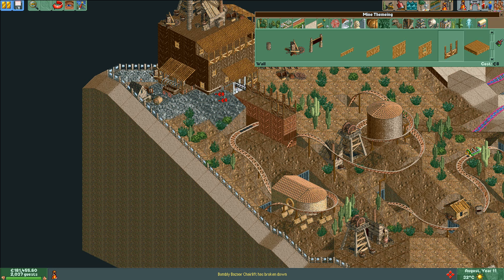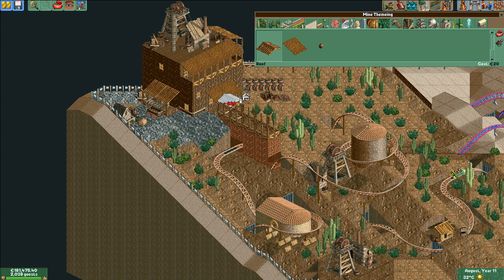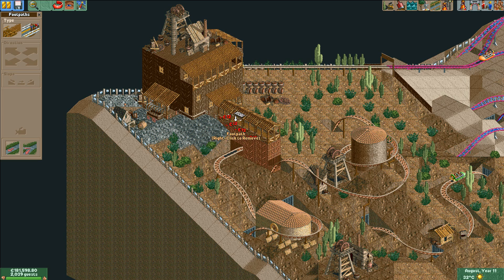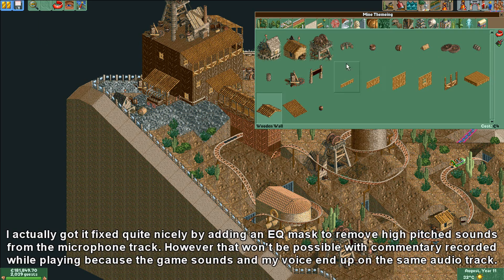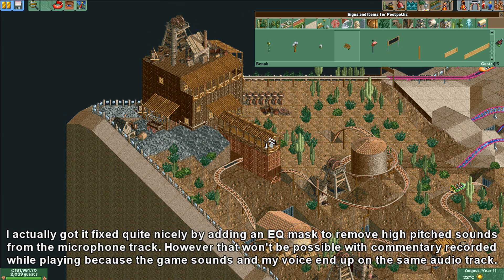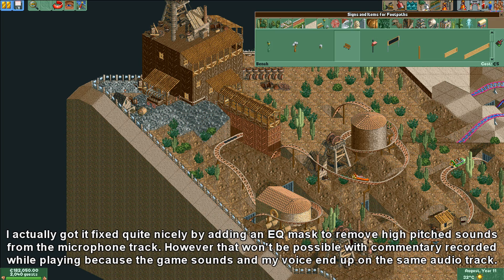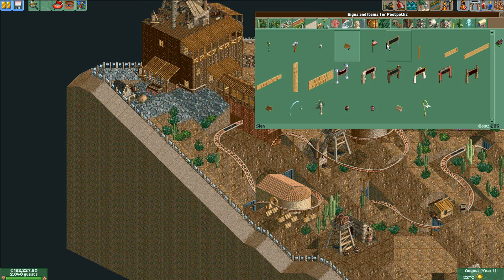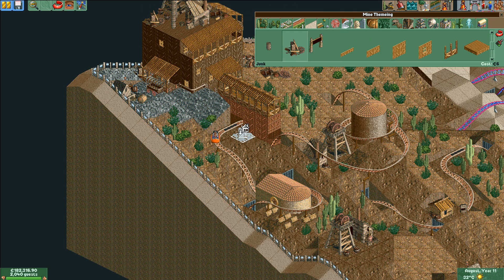Oh and before I forget, one more thing about sounds. In the last few videos I've posted, I've noticed that my left nostril has been making this weird wheezing sound whenever I inhale, so I'm sorry for that. I don't think there's anything I can do about it except hold my hand to block it. The right nostril is fine but the left one makes this wheezing sound when I inhale. Hopefully it won't bother you guys too much and I hope it'll go away — I think it must be a temporary thing.